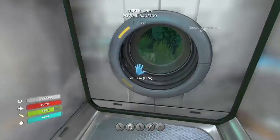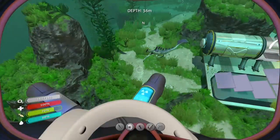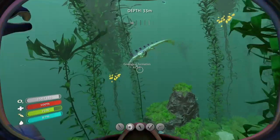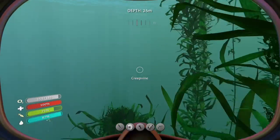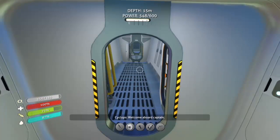Should we give the Cyclops a visit? Let's go give Jarvis a visit. Come at me — come on, I'll break your dorsal fins! Done — just broke his dorsal fins. Alright, let's get aboard Jarvis, shall we? Welcome aboard, Captain. Thanks, Jarvis.